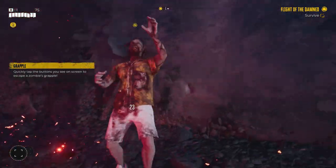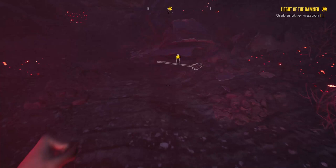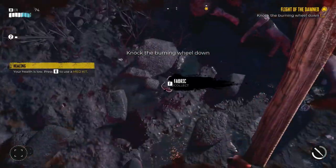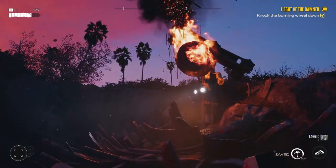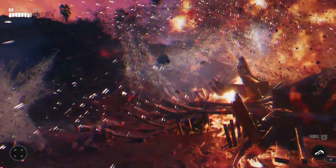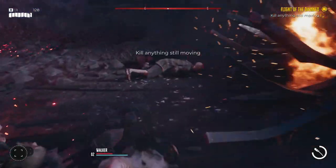This guy here is a zombie, so you have to kill him. It's not too difficult — just slash him to death. Then, because your weapon breaks, you need to get a new weapon. There's going to be a few waves of zombies at this point and you need to kill all of them. When you've killed the last one, you'll get a prompt to knock this wheel down. If you're firing a weapon, use the right mouse button to aim and the left mouse button to throw. It will then explode the zombies that are left, and you just have to mop up.